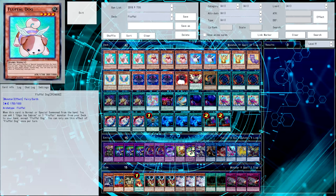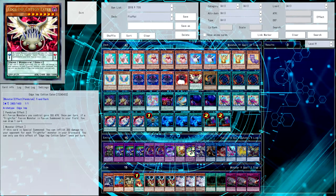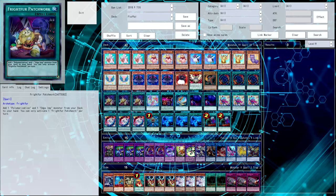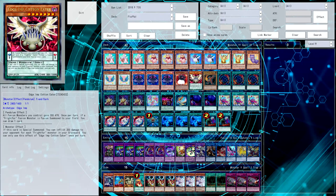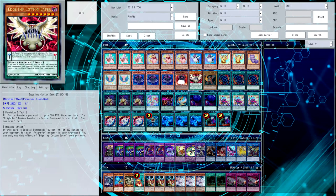Basically, what I'm going to be playing is this Fluffle list. I've made some tweaks from the previous video. I'm playing Edge Imp Cotton Eater, although it usually almost always gets sided out. It is a cool thing to grab off of Patchwork to get you a draw - basically just a worse Upstart Goblin, but it is still an Edge Imp Monster which can be used for fusing if you need to, or you can scale it and get the draw so it replaces itself.